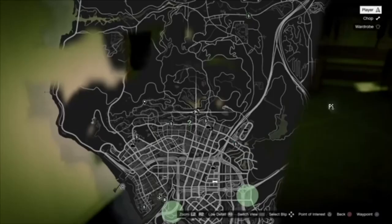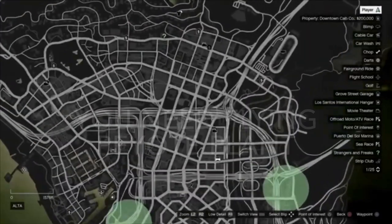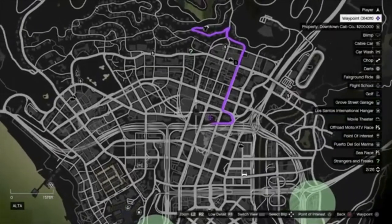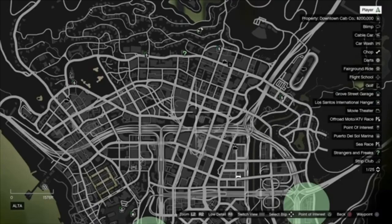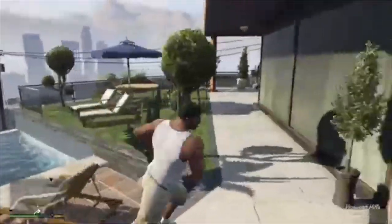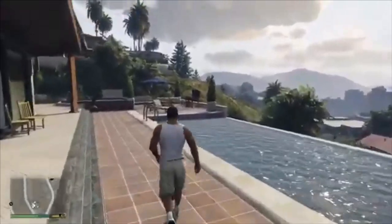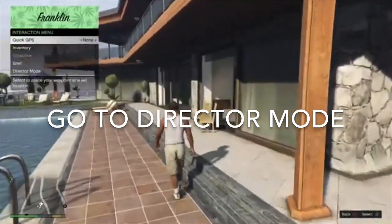First of all you'll need a peyote plant — a pigeon is highly recommended. I'll put a picture up of what it looks like and where it is. Once you're in, go outside or do whatever you want for a few seconds, then bring up the interaction menu and go to Director Mode.